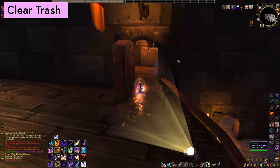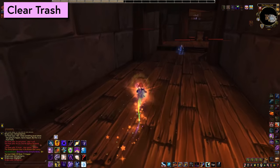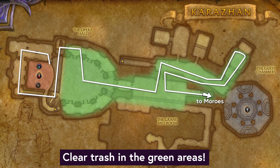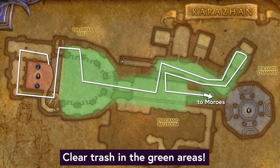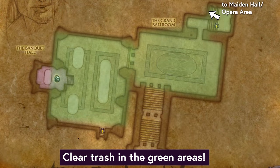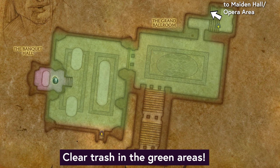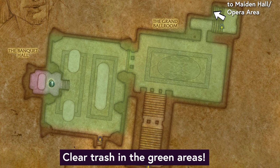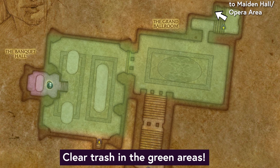Next it is time to clear some working room by clearing out some trash. We're going to want to clear the Maiden of Virtue hallway, the last room on the left in front of Maiden, the Opera audience floor, and the Morose area as well as the connecting hallway stair ramp situation. Clearing more trash doesn't hurt — there's nothing that you need to be careful of or leave alive here, so just make some room. As long as the areas I've highlighted on these maps here are clear, you are good to go.